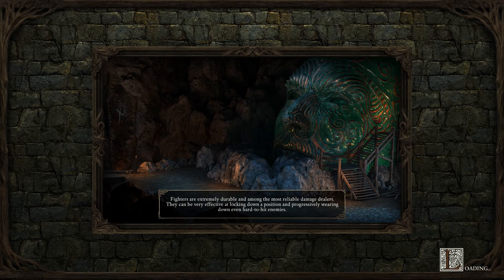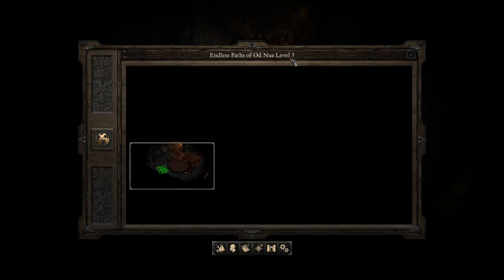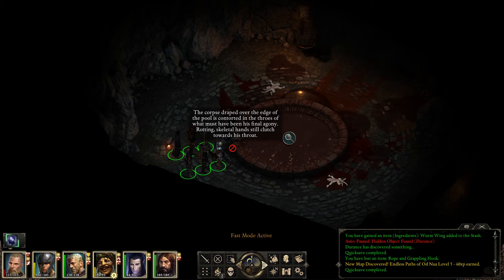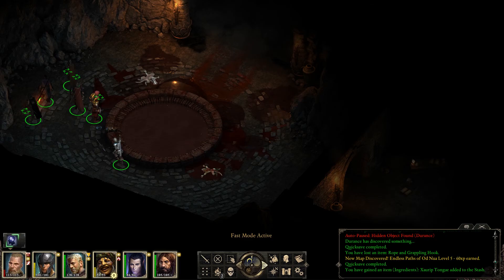Bracing yourself for the landing, you loosen your hold, dropping down the remaining distance to land within the pool of blood with a noisy splash. The murky waters pull you down into the unseen depths, but at last you crest the surface and pull yourself up over the brim. Endless Paths of Odd Nair — level 5! Are you kidding me? Holy damn, I'm not sure I want to be here.